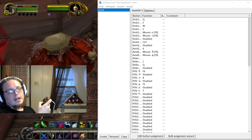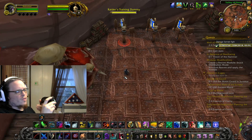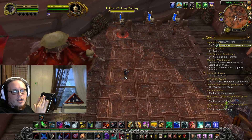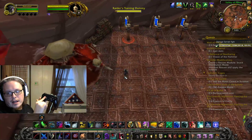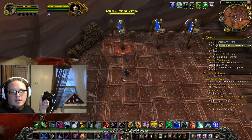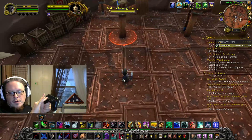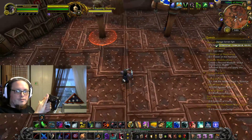Let's jump right in and break down the buttons. Starting with base movement: the left analog stick is mapped to Q, E, W, and S — just like a typical first-person shooter. I'll zoom in the camera a bit since the Goblin is already small. I'm playing a Goblin Rogue, if you didn't already know that.